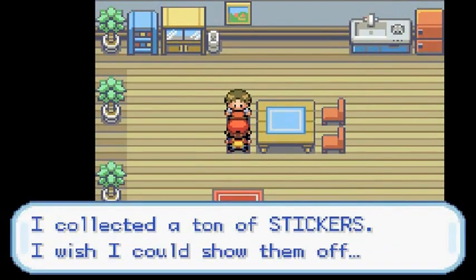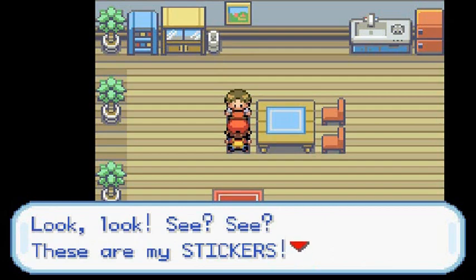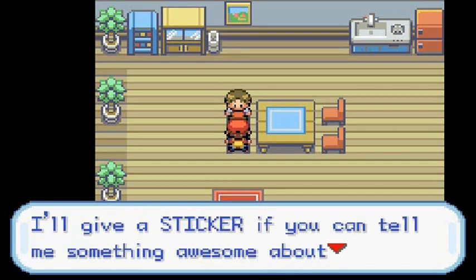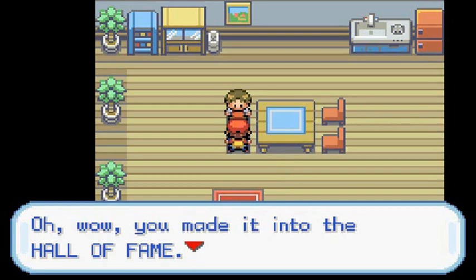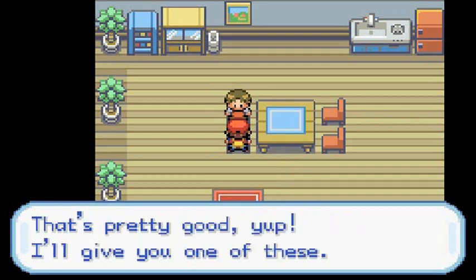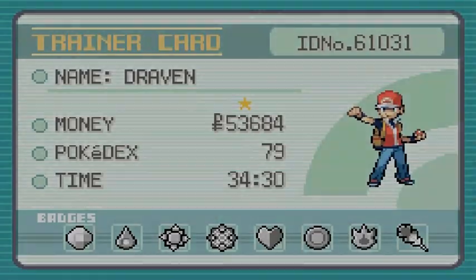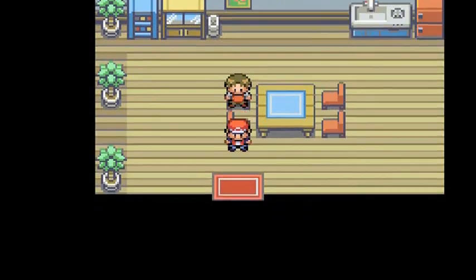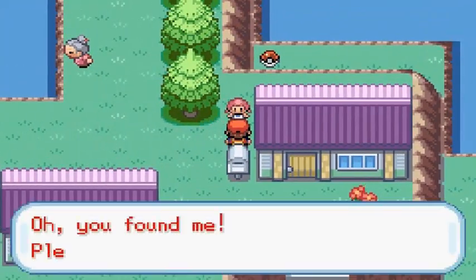Over here there's a sticker collector who says he'll give you a sticker if you can tell him something awesome about yourself. One option is the Hall of Fame - he says oh wow, you made it into the Hall of Fame? That's pretty good, here you go. We got ourselves a sticker! I think you can get a total of four stickers. Apparently there's somebody here that both me and Gary know.